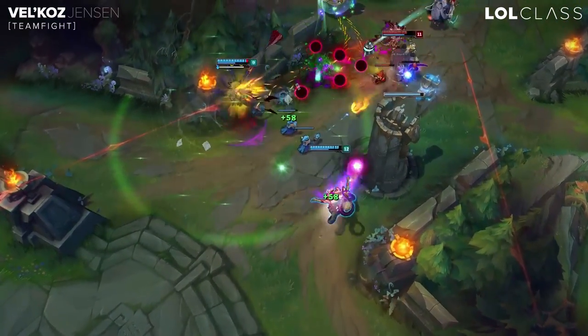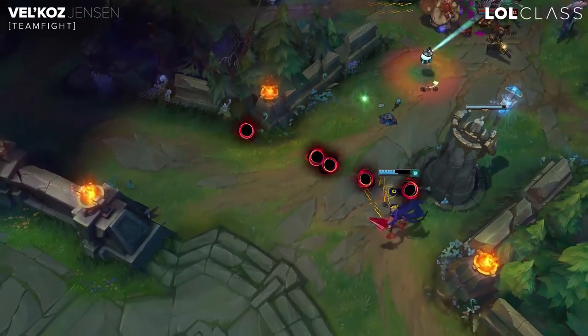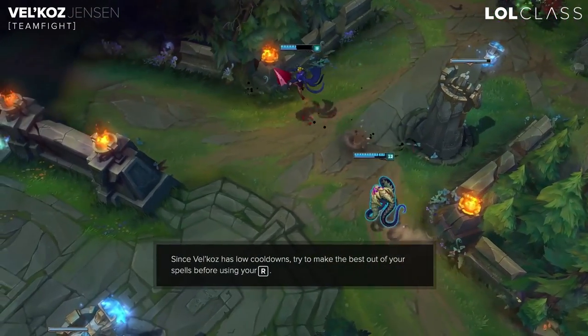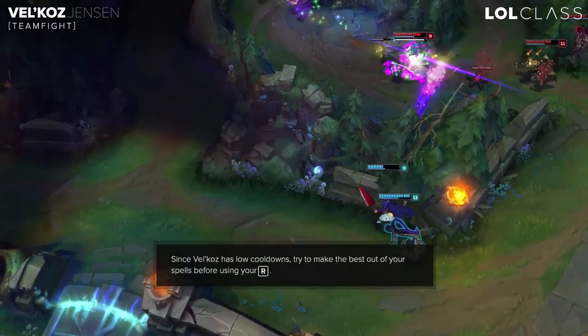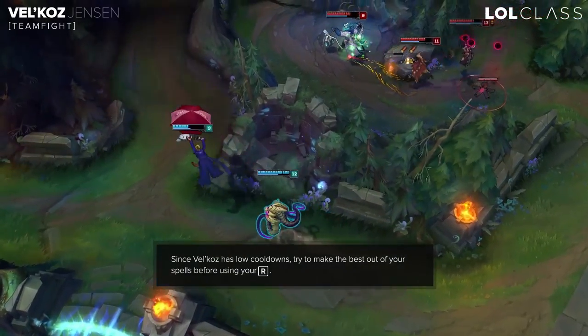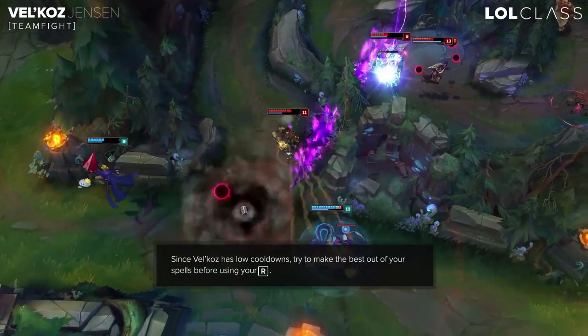Since most of Vel'Koz's skills have a pretty low cooldown, you always want to try to use your rotation before ultimating. So even if you're going to try to ult someone in the backline, which is pretty common to do, try to at least throw out your W, Q, and E just on the frontline or whatever before you start channeling your ultimate.